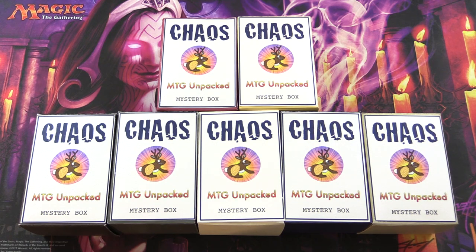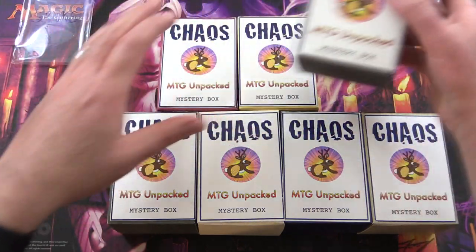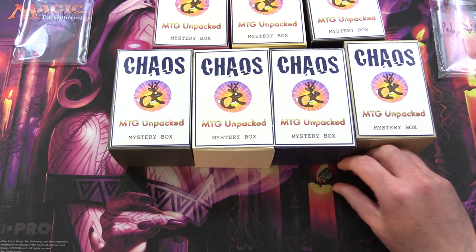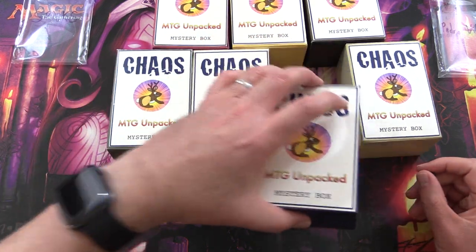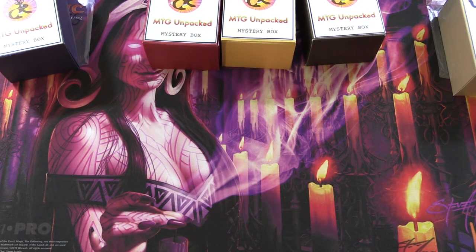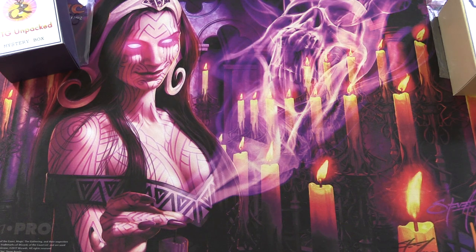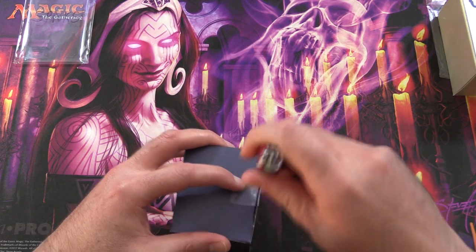These are my vision for how a chaos mystery box should be. Today's patrons are SPNKS and Pedro Villa. Thank you guys for being patrons. We're going to roll 1 through 3, 4 through 6 to narrow down the row — so 4, second row, 1 through 4. It is number 3 for SPNKS and number 6 for Pedro. We will consume the rest in future videos.